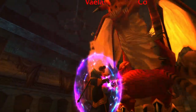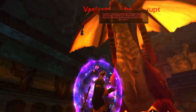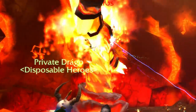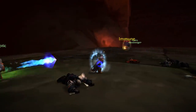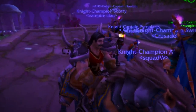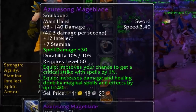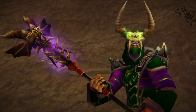Not only are the encounters in Blackwing Lair significantly more challenging and interesting than the Molten Core bosses, but the loot is significantly better. The loot from Molten Core is only marginally better than some of the stuff in the pre-raid best-in-slot lists — the MC gear isn't that much more powerful than dungeon gear. That said, there are some really nice items from MC, but Blackwing Lair is where the power level of gear really picks up.